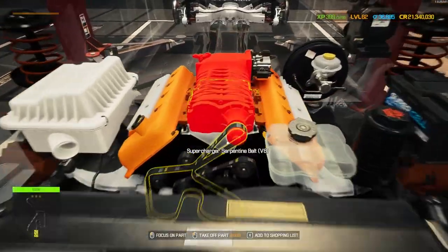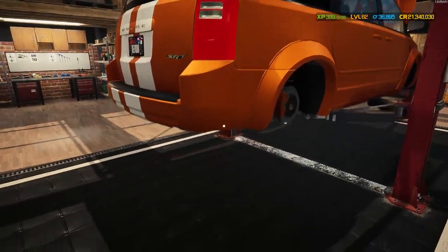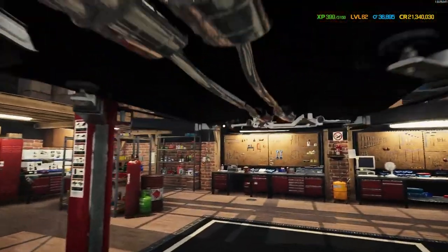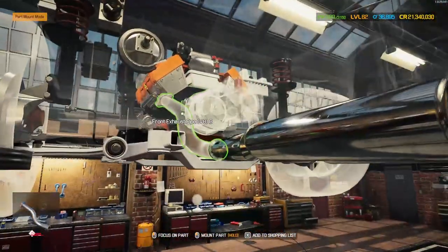I thought it might be a bit too orange but you've got plenty of white in here and a lot of splashes of black around the outside to take away from it, so it actually looks pretty good - very very pleased with that. Let's get it up in the air, get the gearbox, drive shaft, and starter in there as well. This car is looking absolutely sweet.